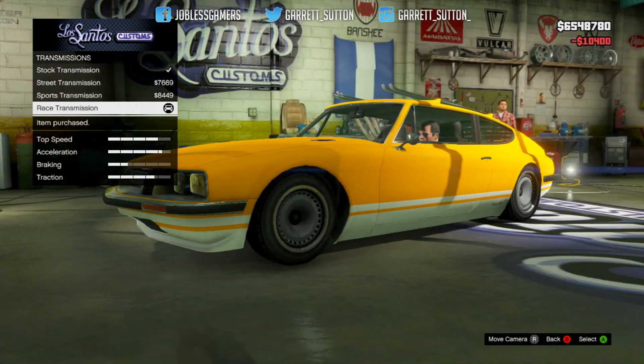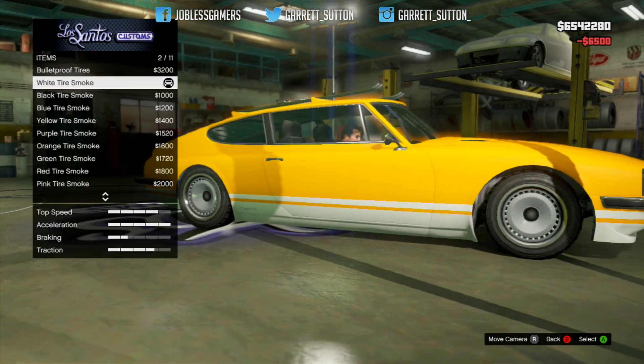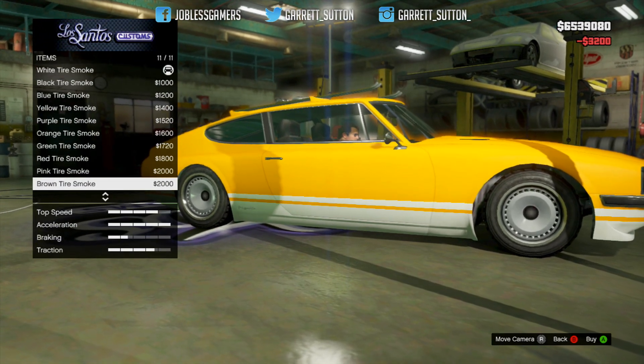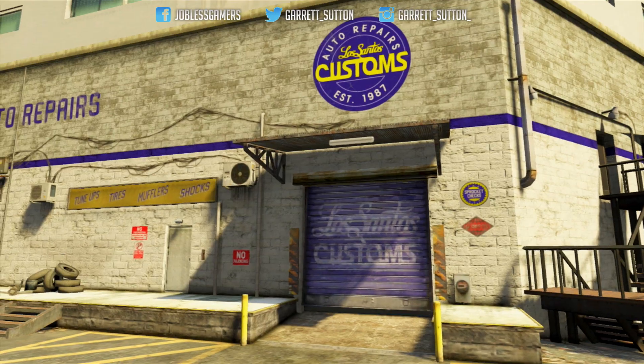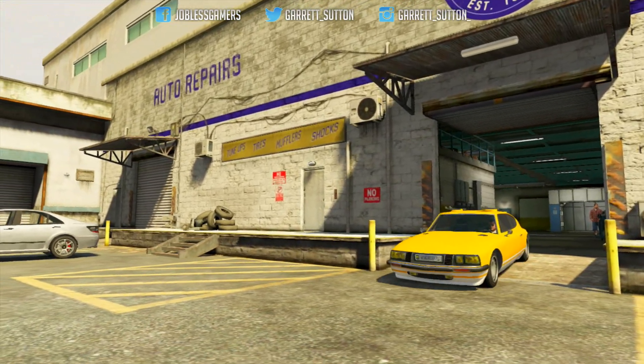Spoiler: very simple. Suspension: we're gonna drop this bad boy. Transmission: race. Turbo is a must. For wheels we're going with some accessories, adding bulletproof tires as well as yellow tire smoke to match the color of the paint job and the lights. We're also adding window tints, and pretty much done — the highlighter build is complete.